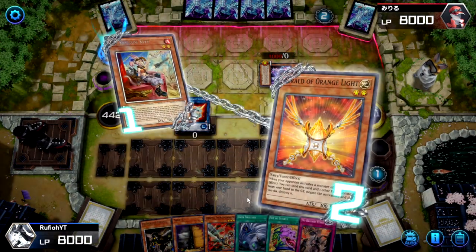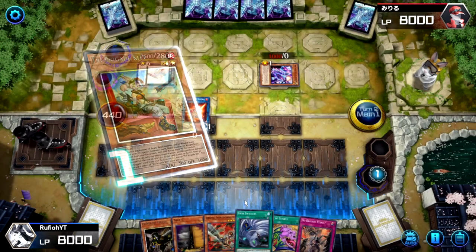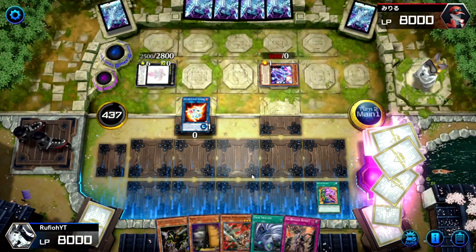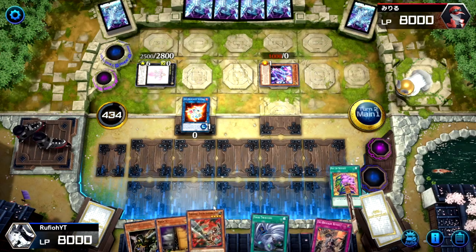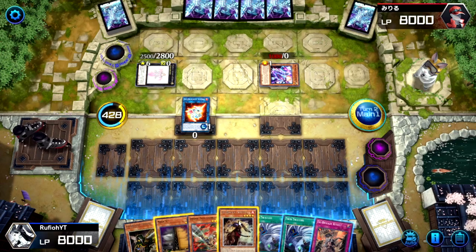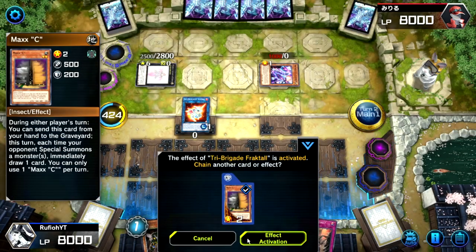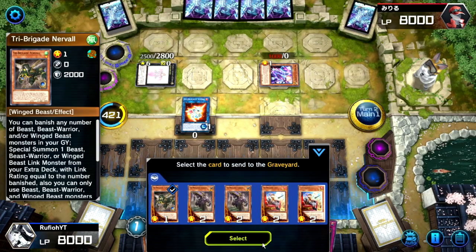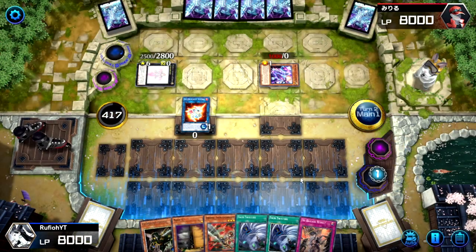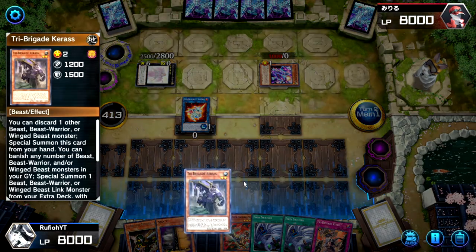They will have to negate it if they have that monster negate because they don't want this to go through — and as expected, they negate. That's fine. We have Desires, so we're going to have to risk it and drop Desires. It's also out of Ash range, which is going to suck. But actually, we can use the effect of this to send Keras to the graveyard, Nervo adds our Keras — and we're back in business.